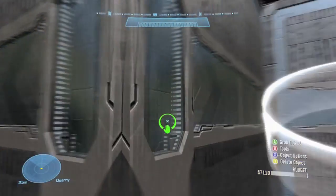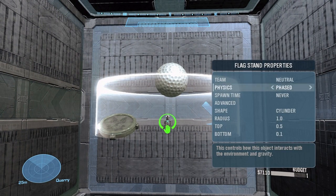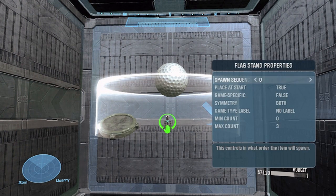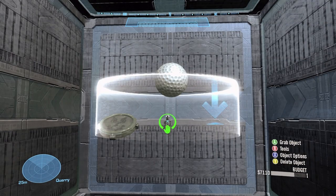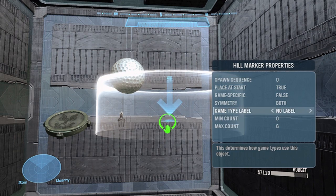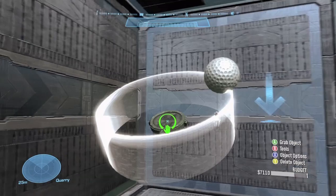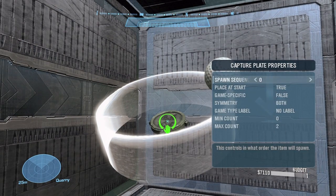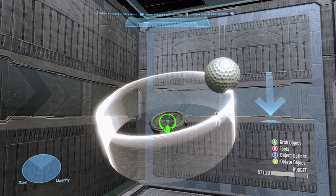First of all, we're going to go over here and learn about the golf ball spawns. What you do is you press X and go down to Advanced. You go up to game type label and change it to ball spawn location. You can do this for any of the objectives. I personally like hill markers because they don't show up during the custom game, so it's a lot nicer, but you can do it for each of these and it'll spawn endless golf balls.